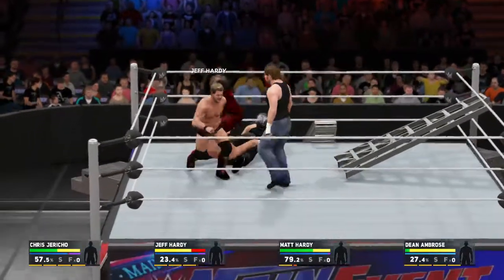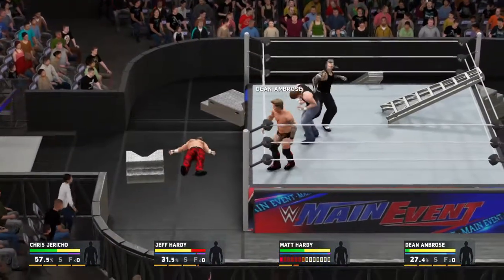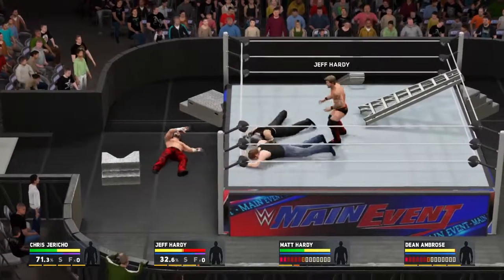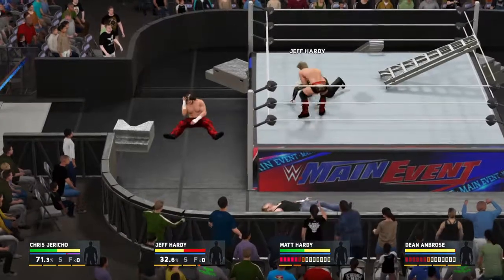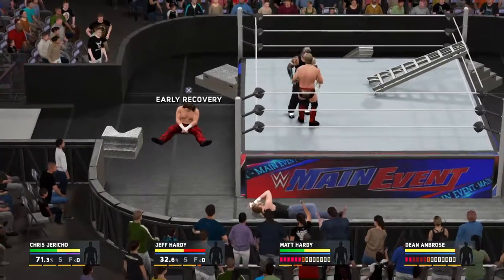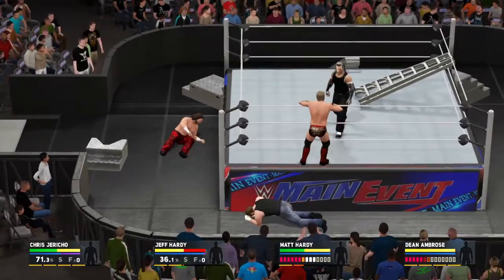We're going for Jeff Hardy now it looks like. If you can see just under Matt Hardy's name and Dean Ambrose's name, these little bars mean you can't get up until they reach a certain point. Now I can get up quickly or I can leave it.